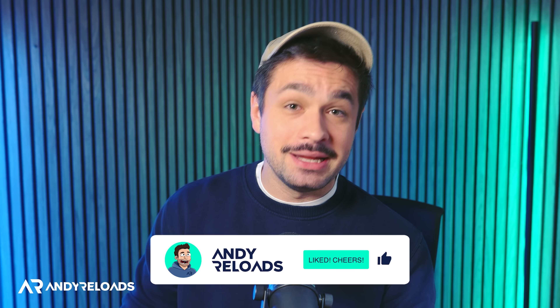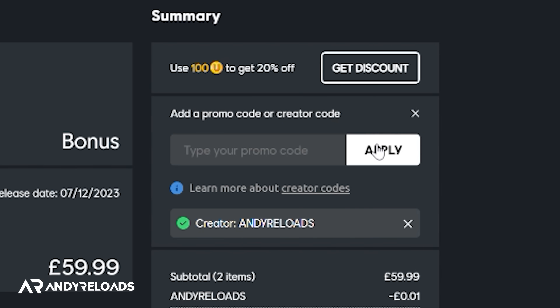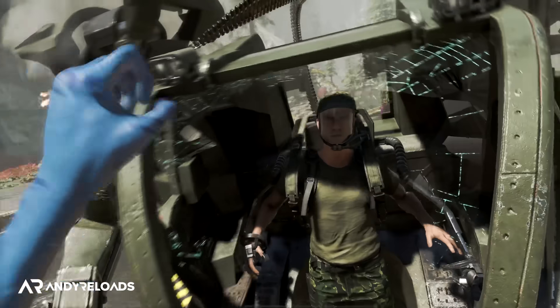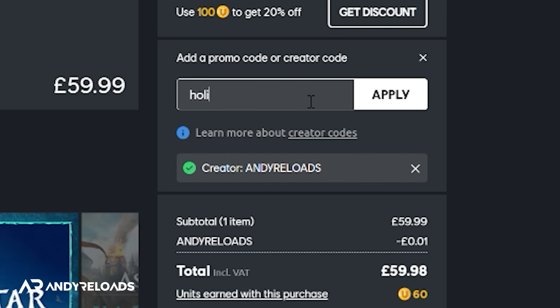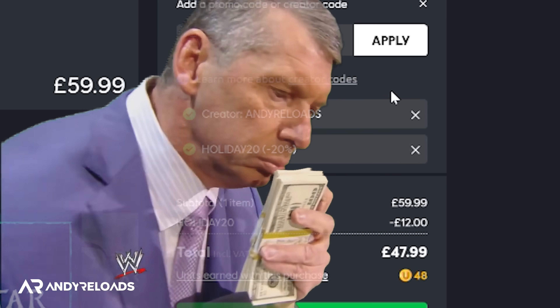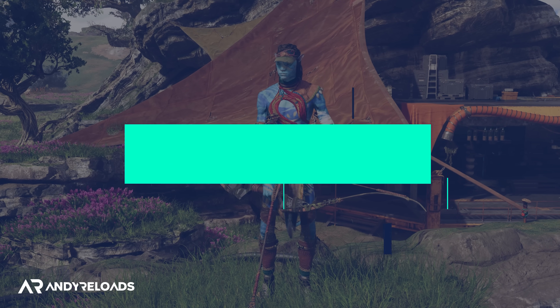If you've learned something new or you're enjoying the video, please leave a like below and consider using the Andy Reloads credit code in the Ubisoft store — it's the best way to support me and you'll get 20% off all Ubisoft games using the Andy Reloads code with the Holiday 20 code starting from the 14th of December, so some solid savings if you're thinking of grabbing a game before Christmas.